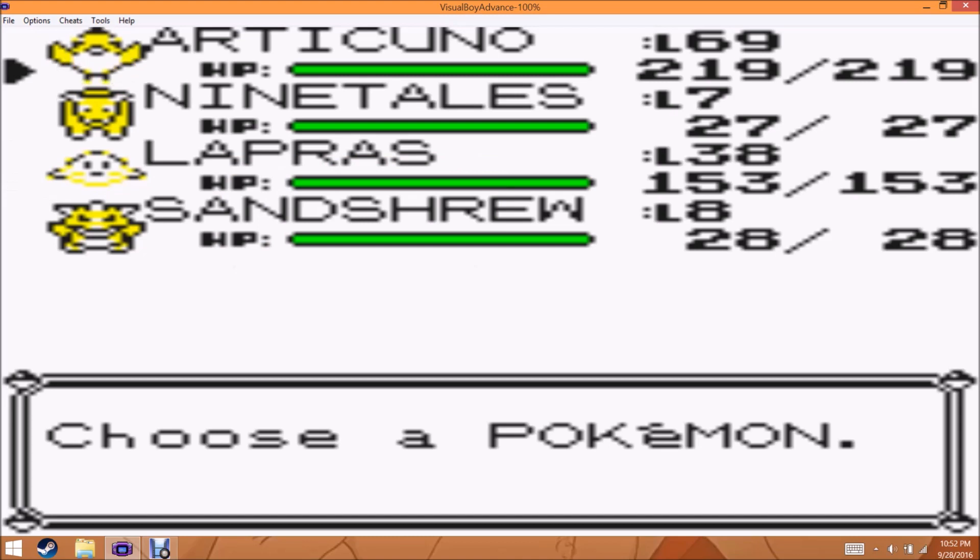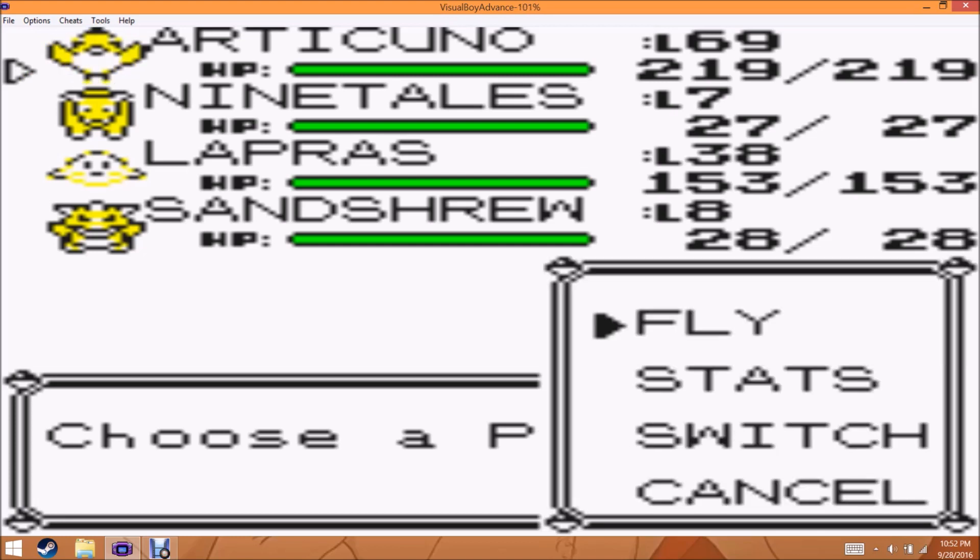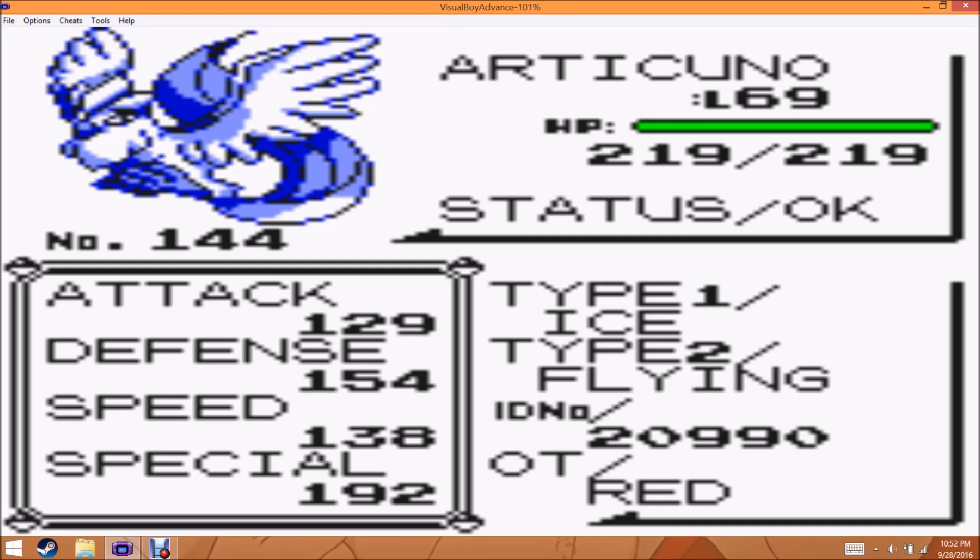You're going to need a few things. First off is a Pokémon with Fly. You're going to need to be up to at least Cinnabar Island at this point. And you're going to need a Pokémon with a special stat of exactly 192.